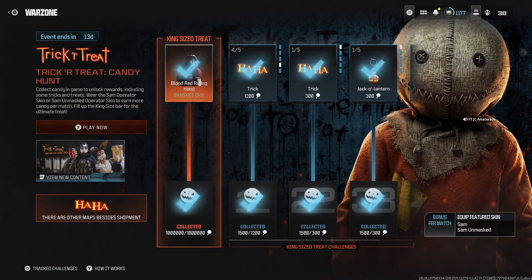Back with a brand new Warzone video. Hope you're enjoying Season 6. This video is about the fastest way to collect candy — or treats, whatever you want to call it. You need to collect candy for the new Trick or Treat Candy Hunt event, and there's a bunch of exclusive rewards. There's also a King Size Bar ultimate treat, which is the Blood Red Riding Hood operator skin.